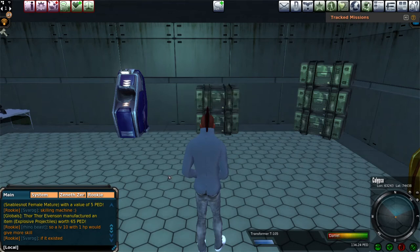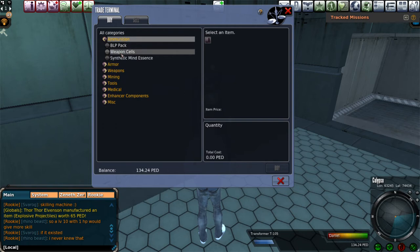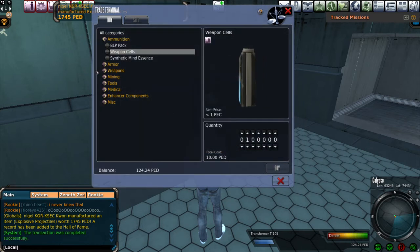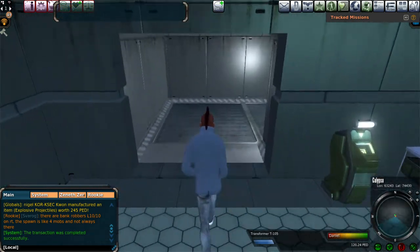Hey everybody, Serial Overdrive here playing Entropia Universe. Today I want to do something for newer players - a lot of my content has been geared toward them recently. I want to go over some good areas to hunt as a new player, not looking for profit, just to get the hang of the game and know where to go. I also want to explain the difference between different types of mobs, like a puny versus a larger mob.